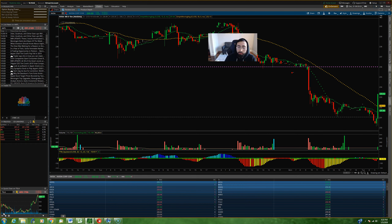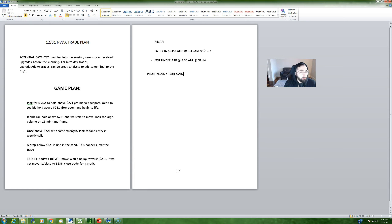This trade returned about 60% in three to four minutes. For those of you in the Focus Trades group who watched the live stream that morning, you'll remember the game plan. Heading into the morning of the 31st, NVIDIA and other semiconductor stocks had a potential catalyst — semi stocks received upgrades before the open. For intraday trades, upgrades and downgrades can really add fuel to a long or short idea, so we were looking for a positive reaction in the semis like NVIDIA and AMD.